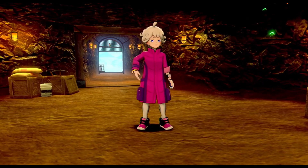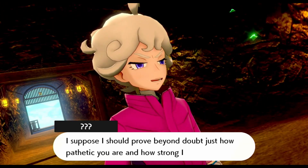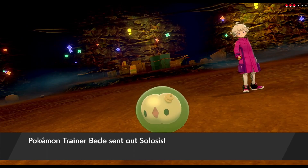Then we get to meet the purple-pink dude with the marshmallow haircut. He's going to essentially challenge us to a battle and say that we're not allowed to go through the mine unless we fight him, so we're going to fight him. We learn this trainer's name is Bede — I don't know what you want to call it. They're going to throw out their Solosis.